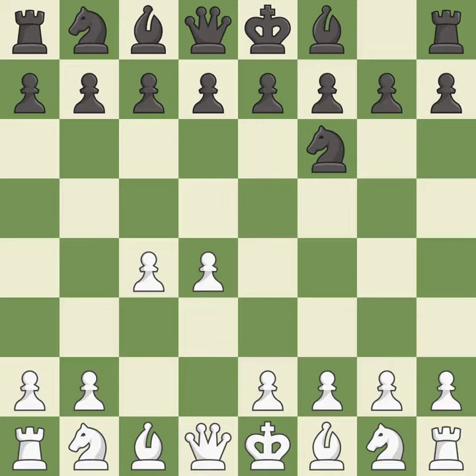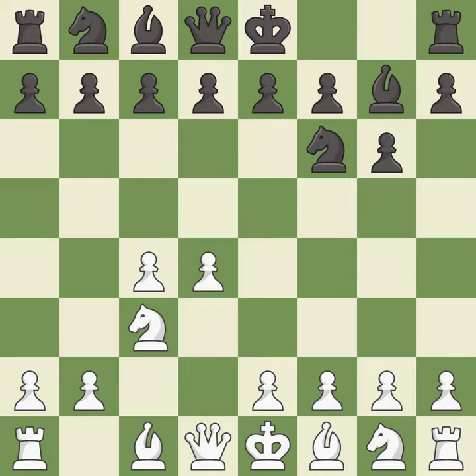C4 builds a strong center by controlling the important D5 square and creates a square for the knight to come to C3 without blocking the C pawn. The King's Indian Defense prepares to develop the bishop to G7, allowing white to build up a strong center which black will later try to undermine. NC3 prepares the E2-E4 pawn push and helps control the D5 square. BG7 puts the bishop on the long diagonal in a move called a fianchetto.